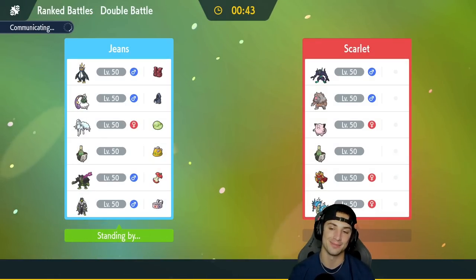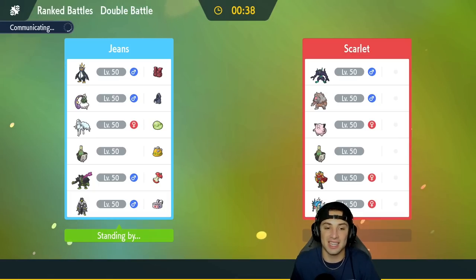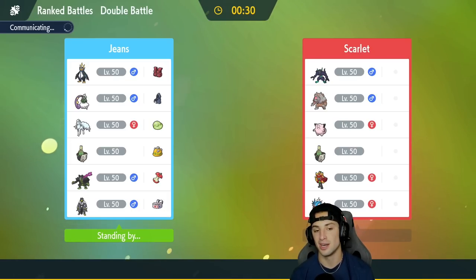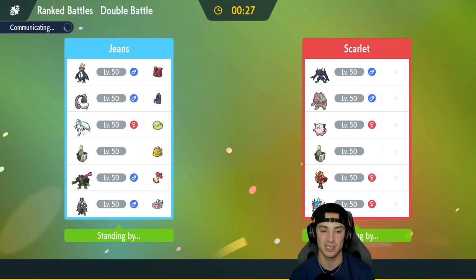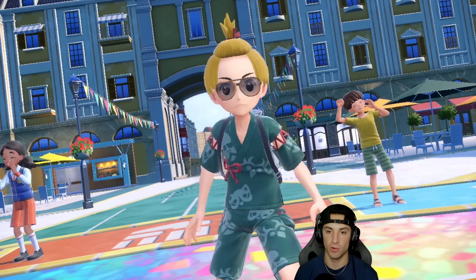Let's lock it in and get back to back wins. Empoleon did some work last match but I had to adapt against the Trick Room team — leading Okidogi with Bulk Ups then canceling Trick Room with Sinistcha worked out perfectly. Okidogi was OP at plus-two Attack and plus-two Defense. Let's see their lead — and this is a nice lead for us since they have nothing to change up the weather. We do our thing and set up Aurora Veil all day.